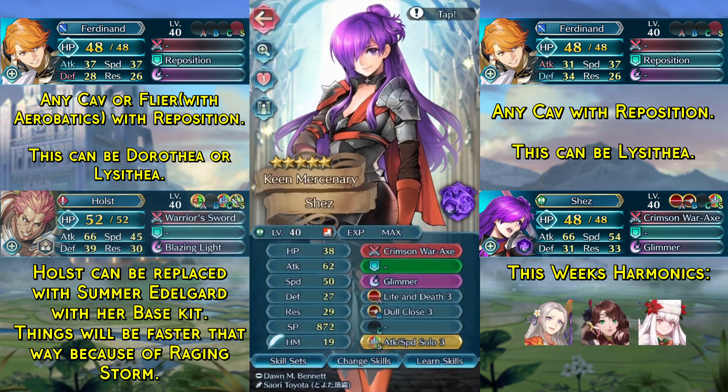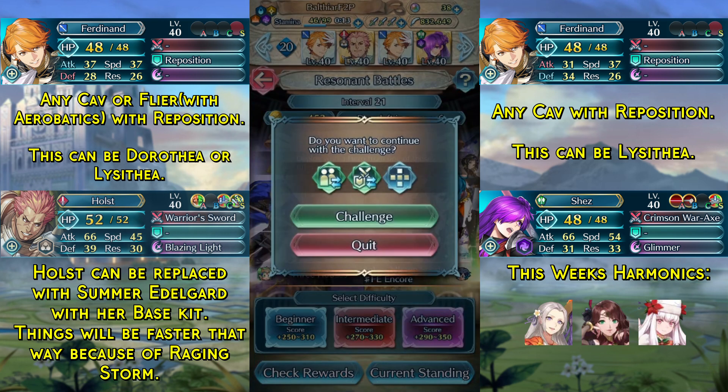And in the last slot we have Shez with her base kit and the Attack/Speed Solo free seal. With that said, let's get into the solution.